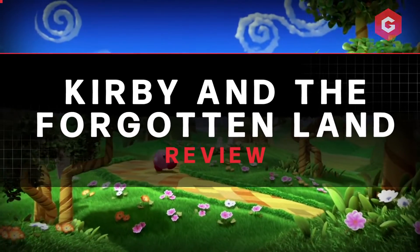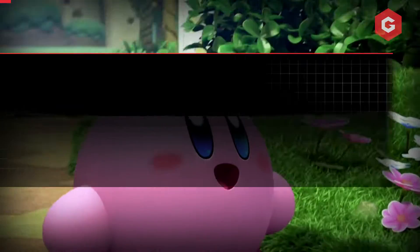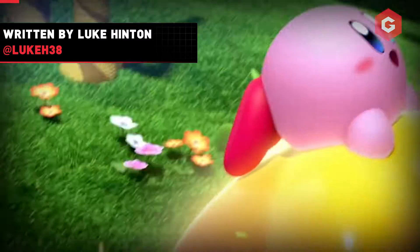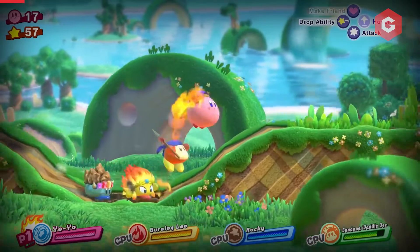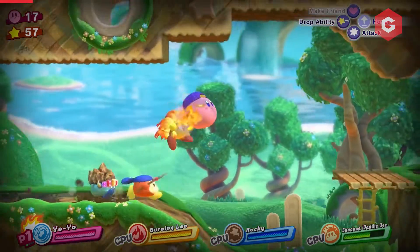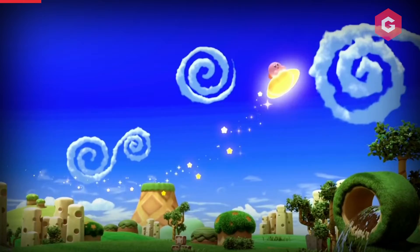Kirby has always felt like a marquee Nintendo franchise yearning for something more. The sheer gameplay variety afforded by Kirby's inherent versatility and ability to suck in enemies is paralleled only by Super Mario Odyssey's Cappy, but a stringent loyalty to 2D platforming meant it never quite met its potential. Especially in the Switch era, the pink blob has been confined mostly to free-to-play games and more of the same platformers like Kirby's Star Allies. That's why we're pleased to report that Kirby and the Forgotten Land is one of the best games on the Switch.